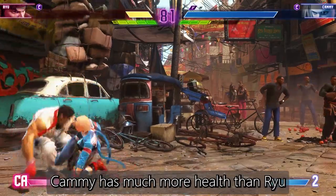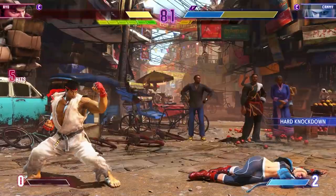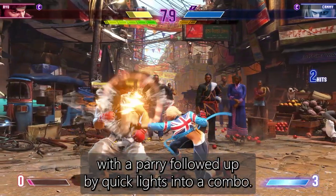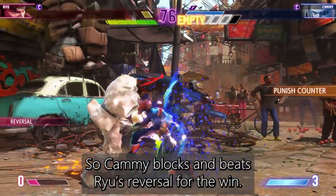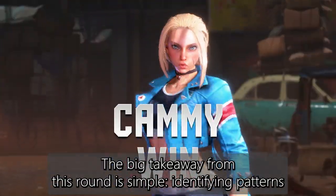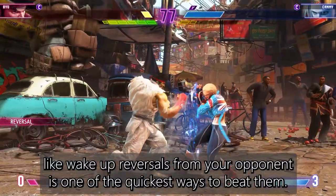At this point Ryu has had enough and goes for a level 3 super. Cammy has so much more health than Ryu that getting hit by this doesn't matter at all. Cammy just guards on wake up, then reacts to Ryu's drive rush with a parry followed up by quick lights into a combo. The Ryu player showed that they don't like to block on wake up, so Cammy blocks and beats Ryu's reversal for the win. Identifying patterns like wake-up reversals from your opponent is one of the quickest ways to beat them.